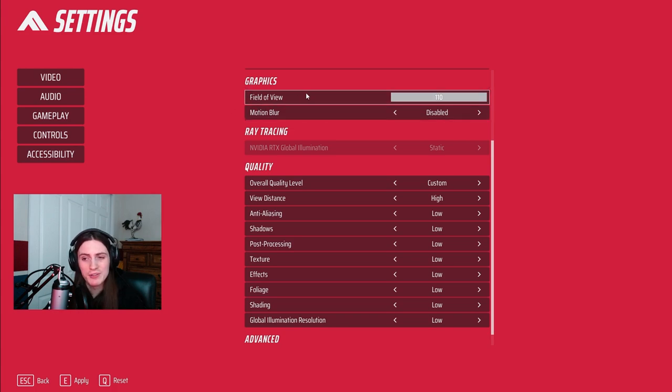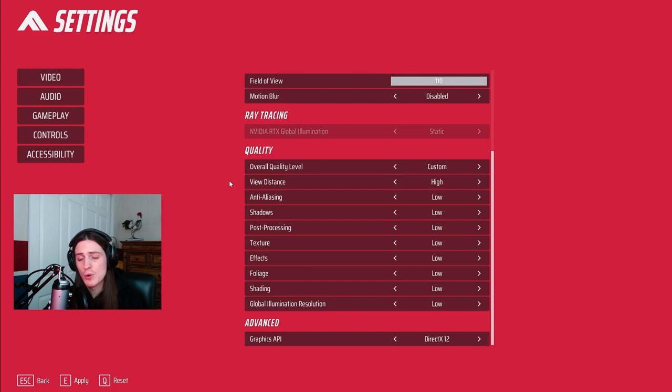The graphics options are really really important. You're definitely going to want to have your field of view up to 110 so that you can see what's going on around you more and just have more information, which is just inherently better. For motion blur, unless you want a pure competitive disadvantage, keep this off. So: 110 FOV and motion blur off.